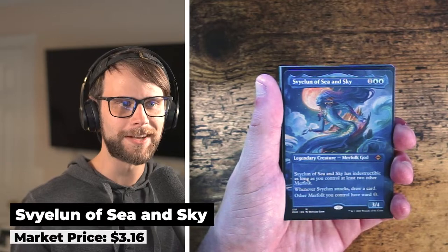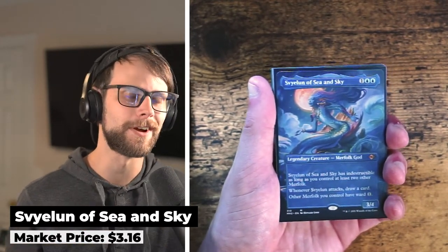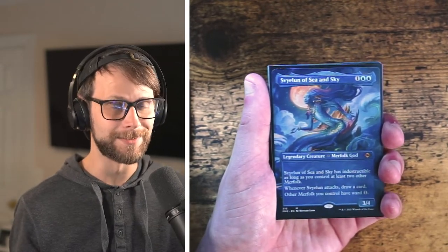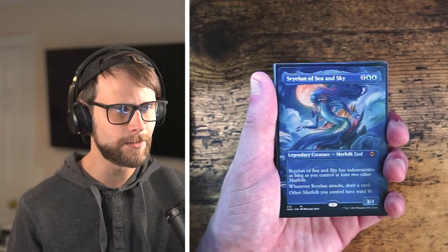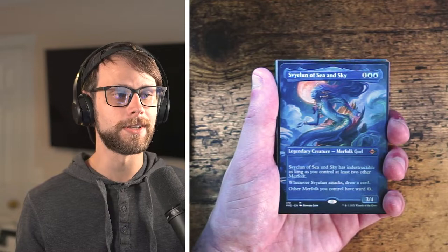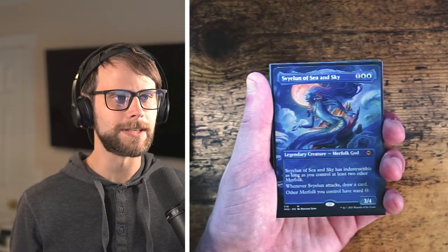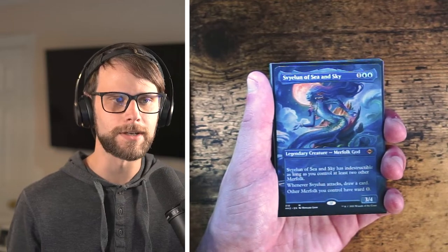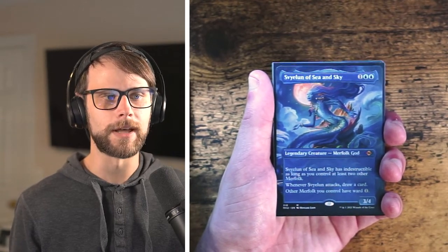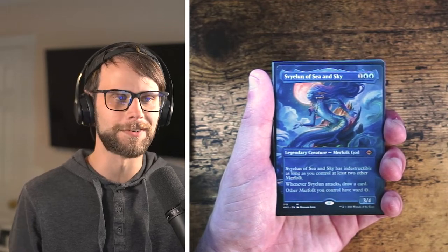Our very first card is a beautiful merfolk god — I'm not even going to try and pronounce the name — but it came up on the Scryfall random picker and I realized how strong this card is. It's amazing in merfolk, and it's a borderless card, which you guys know I'm a huge fan of. Borderless cards are not always high value but they're generally worth a bit more than normal editions, and I love this one.